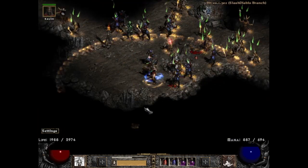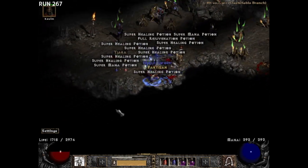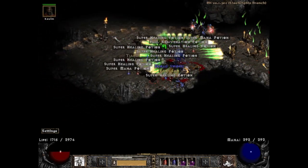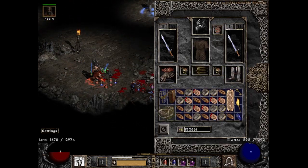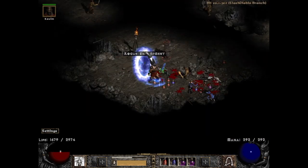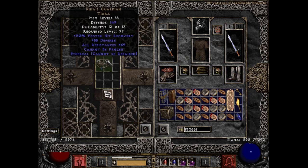Well that will have to wait at least 733 runs, because on run 267 we got our next show-worthy drop. It was a unique tiara, and I've shown this item many times before but this roll was so good I just had to include it again — ethereal with 69 all resistances. I just find these very useful to go on certain mercenaries, especially when doing uber runs, so I'm happy with this drop overall.